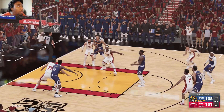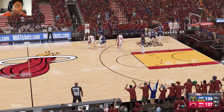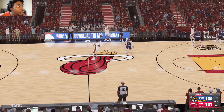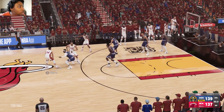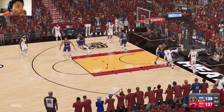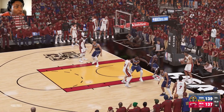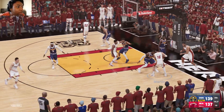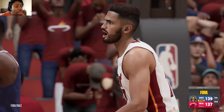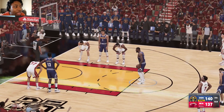LeBron knocks down both free throws. Bam has fouled out in two or three games in this series now. The Heat burn their last timeout. Hero takes a screen, backs up, tries to drive, crossover — goes out of bounds, but Heat retain possession. Where is Jimmy Butler? Why is he not getting the ball? Hero fires a three — won't go, rebound by MPJ. James is fouled. LeBron just needs to knock down two free throws and he has not missed a free throw in this series so far.